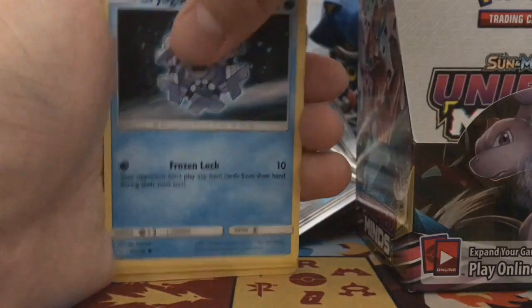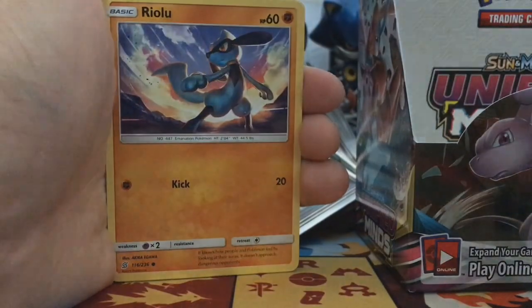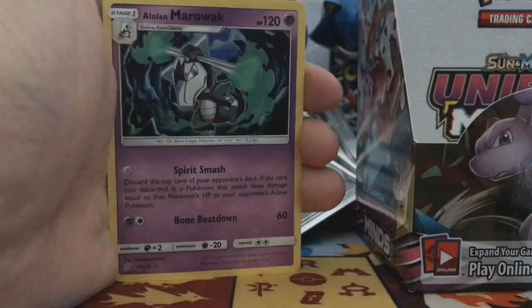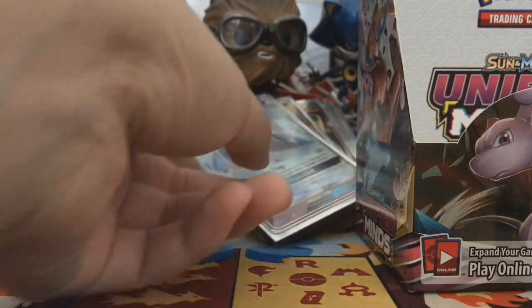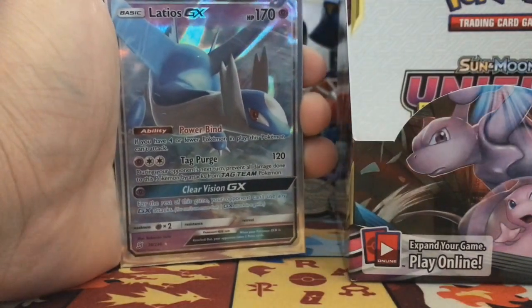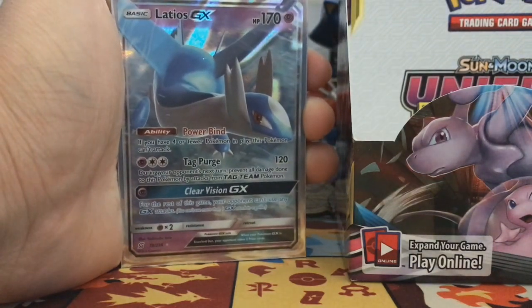Dewpider, Crabrawler — yeah these are the same exact cards again. Riolu, give us something good. Type: Null, Alolan Marowak — it's not hollow either. Blue Marowak's pretty beastly though. With the new Tapu, it's too bad we didn't pull it — I would have really enjoyed that card.